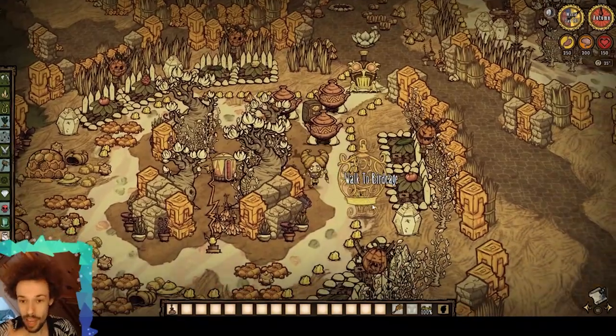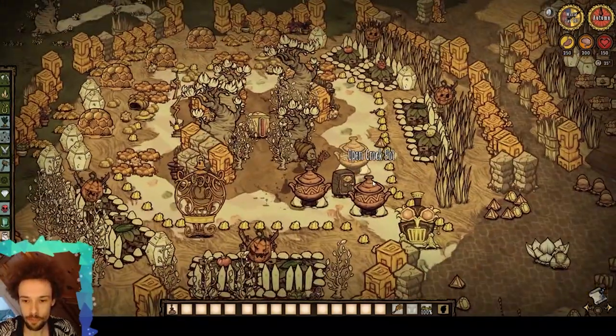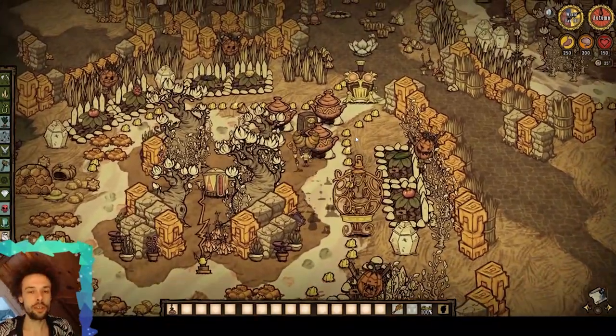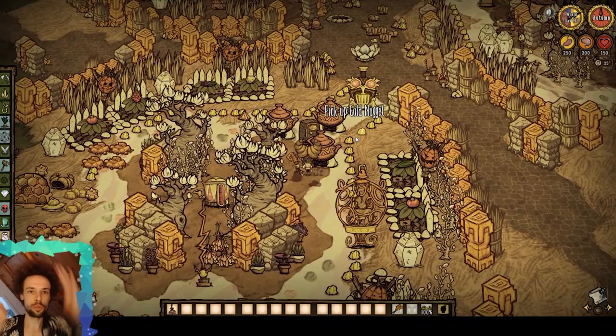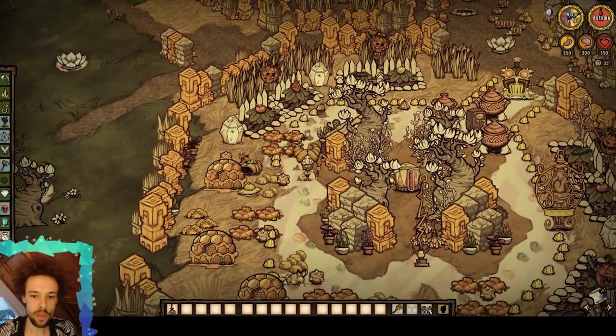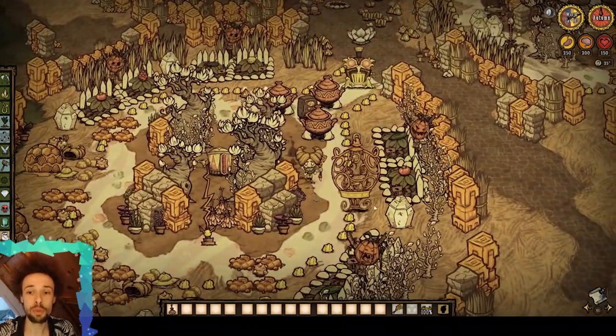So we're in a honeycomb. Everything is bee and honey themed. This is the kitchen with the terracotta crockpots. I was always trying to do this sort of hexagonal shape — it was a little bit tough. I'm not a fan of building diagonally, but I'm somewhat content with this.